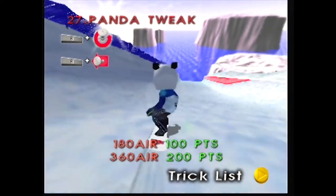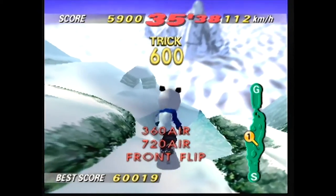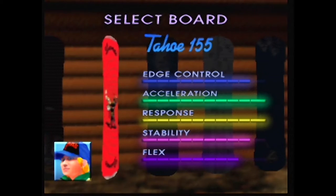There's even a Panda Tweak move that's pretty tough to pull off. The flips are pretty cool though, since sticking a landing during the stunt is pretty generous. But the riders aren't the problem — it's the boards.